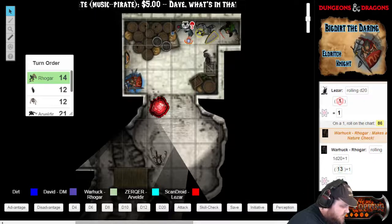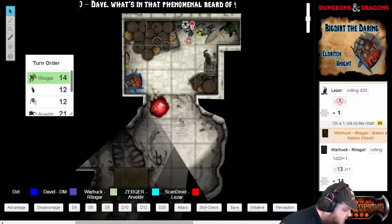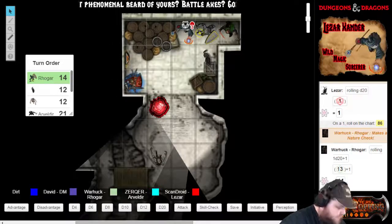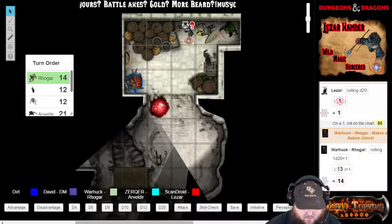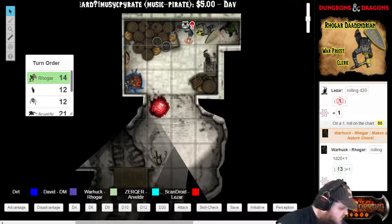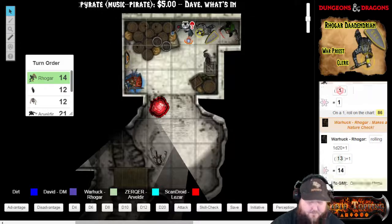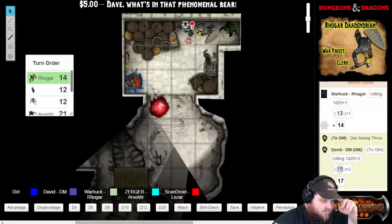I'm going to cast Sacred Flame. That will be a dexterity save on it. 17 dex saving throw — saved. No damage.